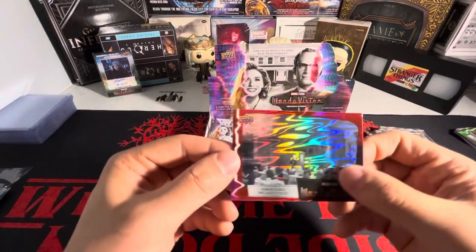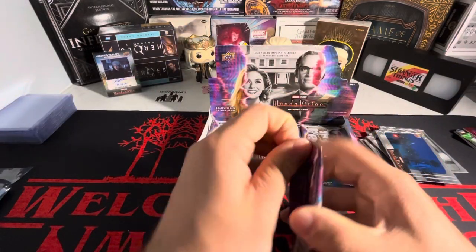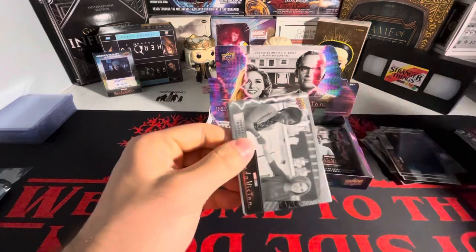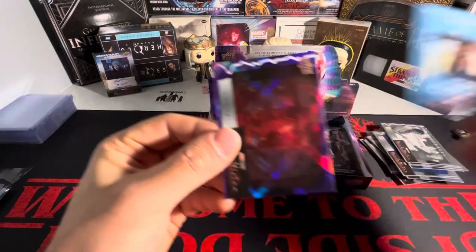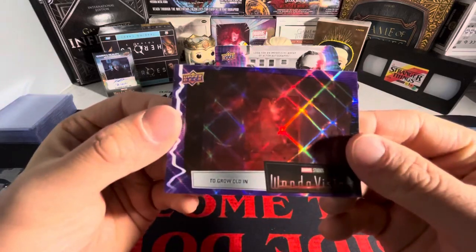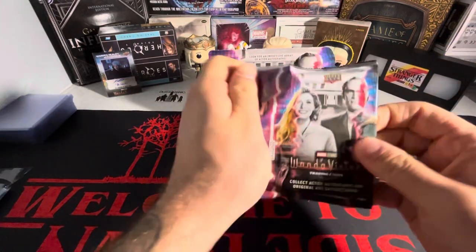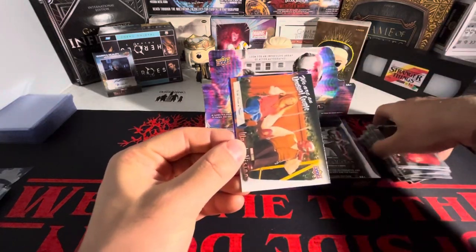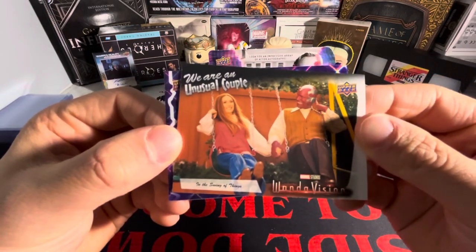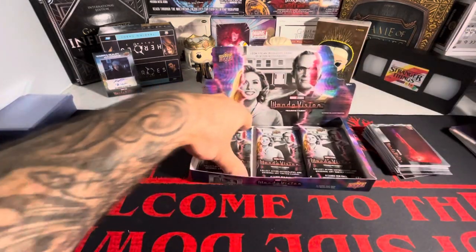These are numbered out of 225 — we should be getting one numbered card per box. Got 170 out of 225 there. We got our film cell and our numbered card, so we probably won't be getting anything else in this box, which sucks. Once you get the hit and the numbered card, you're not getting anything else for sure. We got a purple Jimmy Woo.